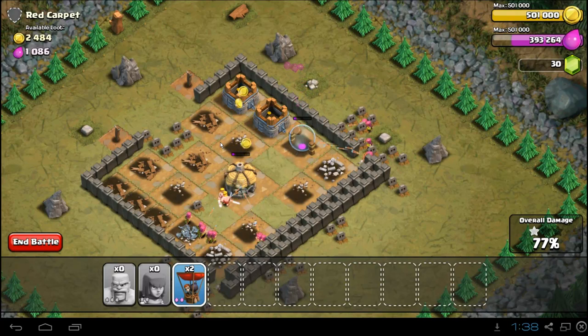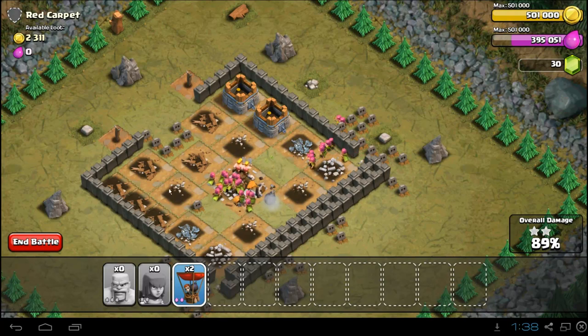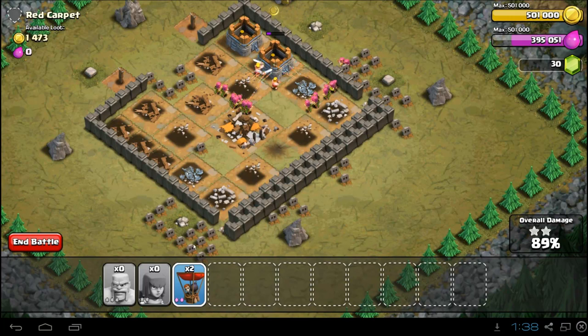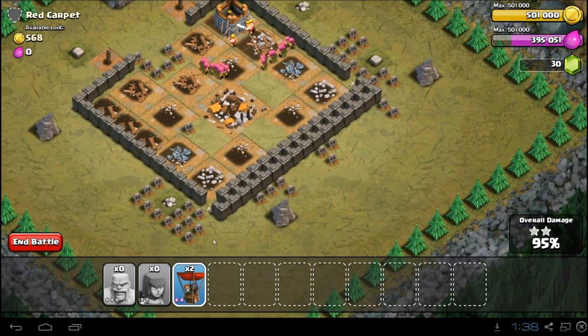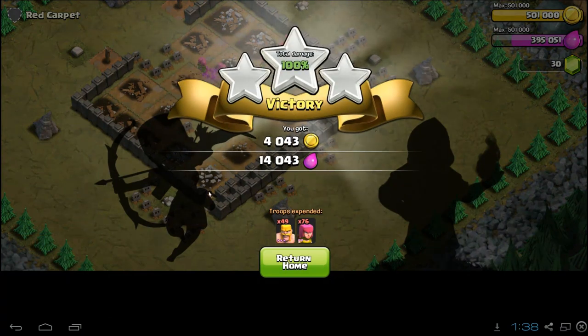You can see this one is really easy. The key is just making sure that you drop enough Barbarians to kill the Mortars. Once the Mortars are down, then you drop your Archers. If you drop your Archers before the Mortars go down and the Mortars fire and kill all your Archers, you're going to be in trouble. If you drop the Archers down here they'll be sort of out of range of the Mortars, but then they'll all be clustered for the Wizard Tower. So keep that in mind — Red Carpet is a very easy mission.